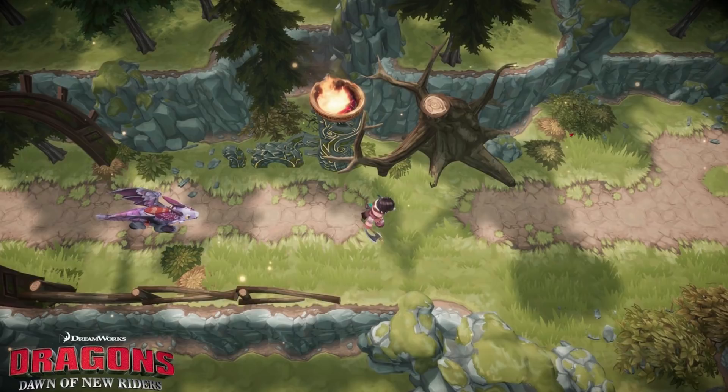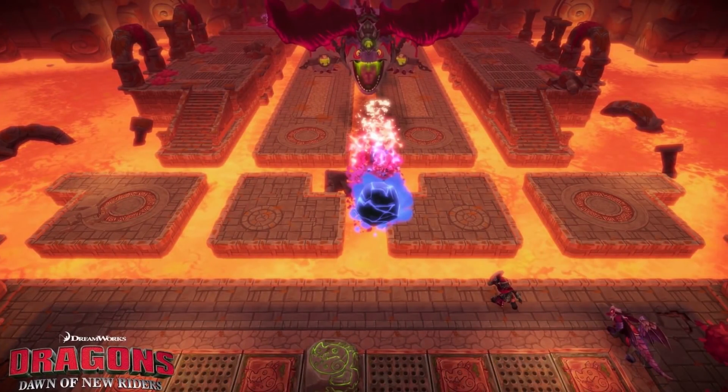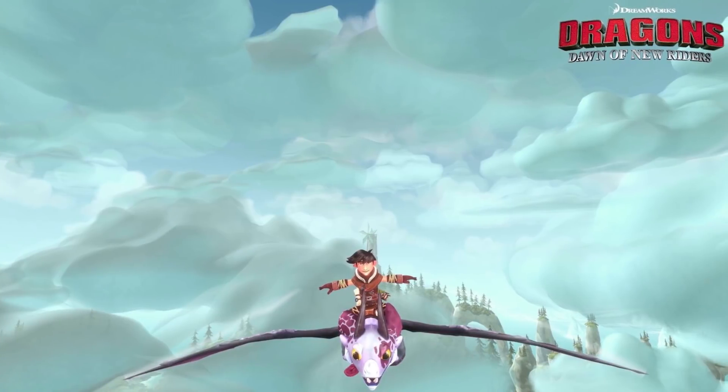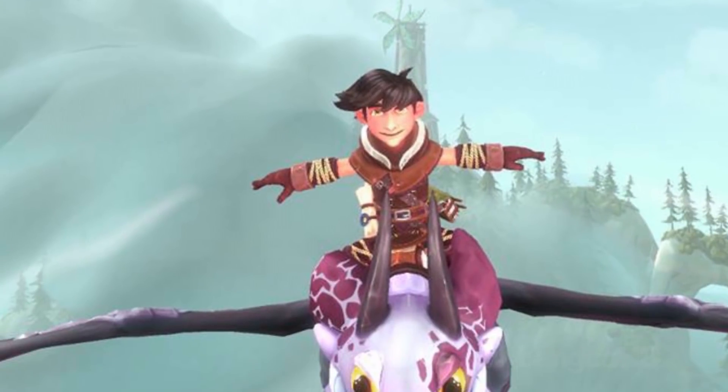We have Dragons: Dawn of New Riders here with some screenshots. We'll take a look at the developer site in a moment. You notice there's Asteris - this really tiny figure type of dragon that reminds me of those Japanese anime where the head is bigger than the body. There's also a huge dragon, I think the Rumblehorn is at the bottom right corner, and then there's a huge dragon in this ruin place shooting out a fireball. I guess this is the main character of our story.